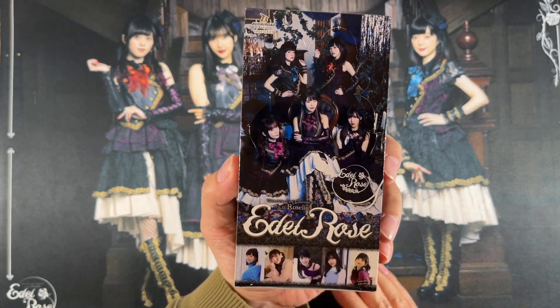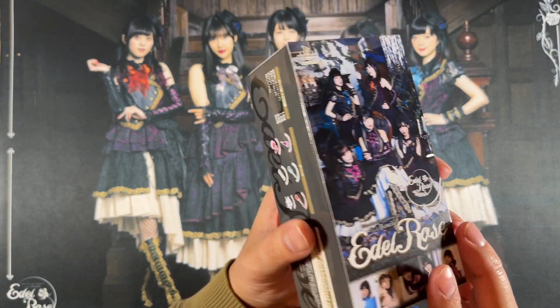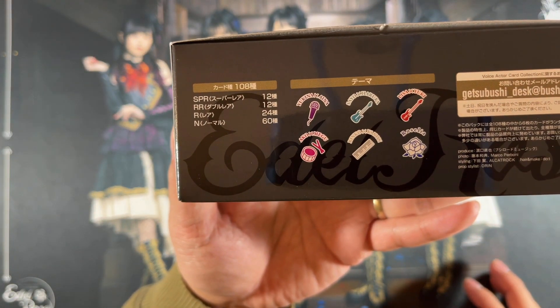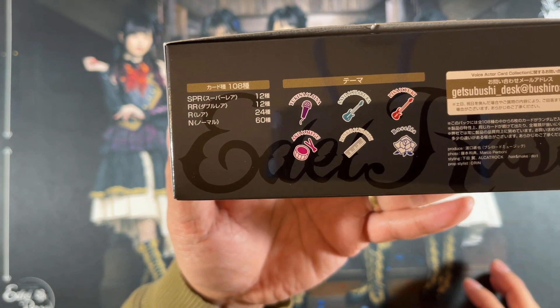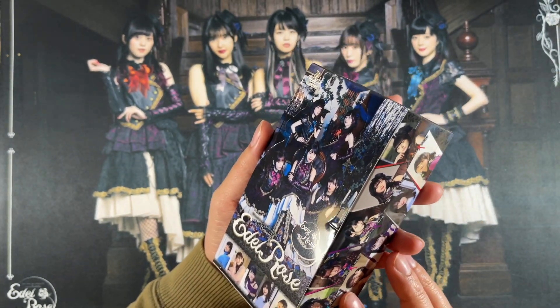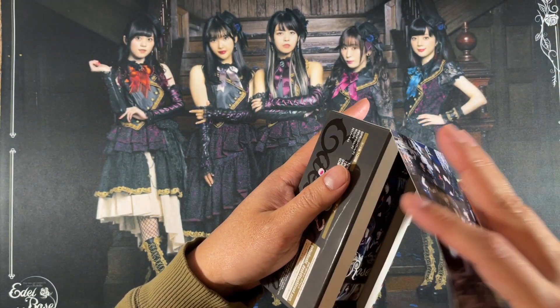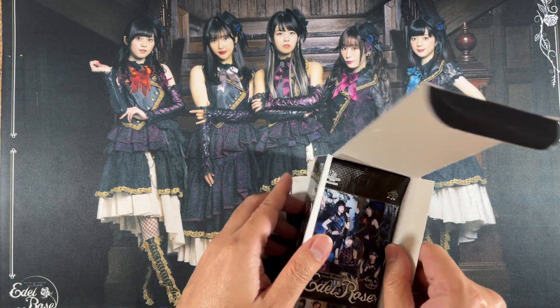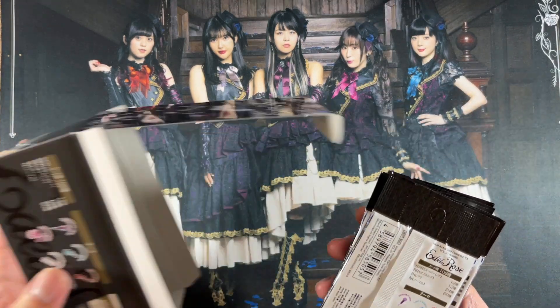Inside of this Voice Actor card collection, you have all our lovely ladies. There are these rarities: SPR, double rare, rare, and normal. And normally you should see an autograph card inside of there. It's hot stamped, of course, and that's where that redemption card comes in.